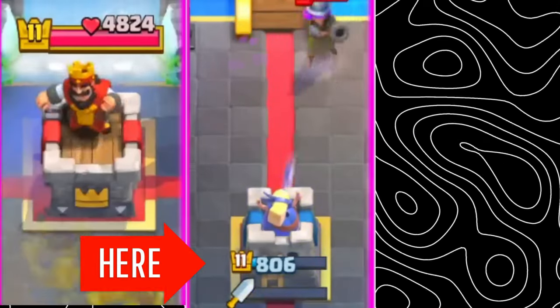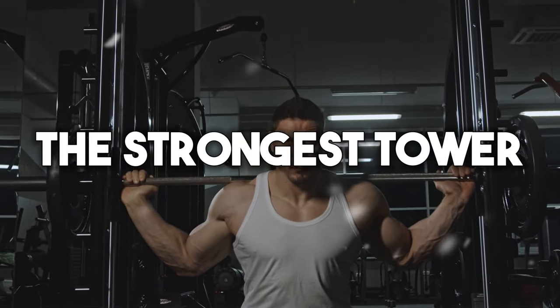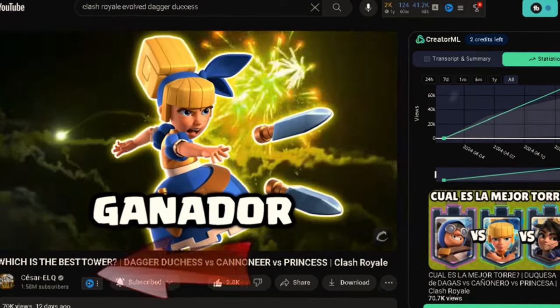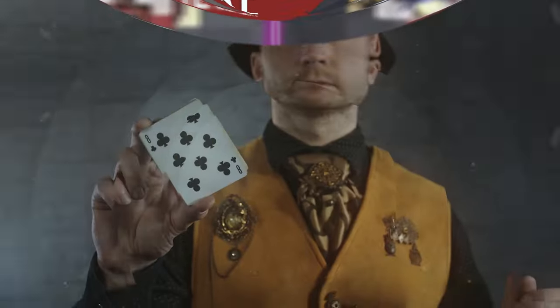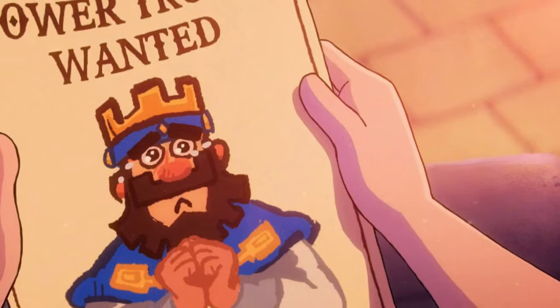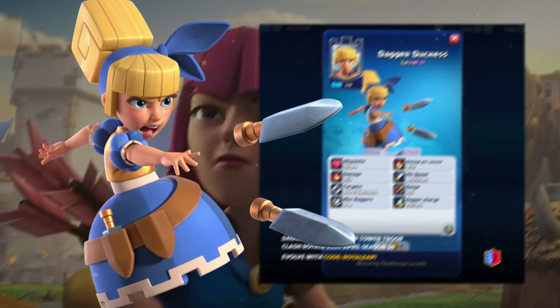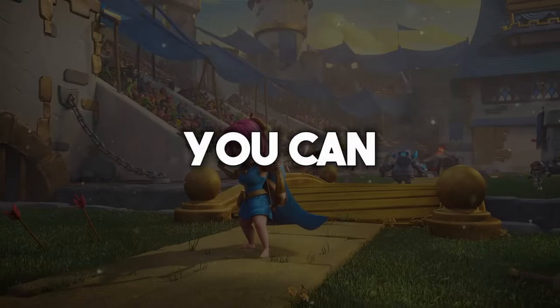It turns out the Dagger Duchess takes the least damage of any other tower as well, meaning it is literally the strongest tower by definition. This is shown by an amazing new video by Caesar ELQ, and you can actually see it demonstrated throughout the video. Because it's truly unbelievable — no other card can do what the Dagger Duchess can do. So yes, she is definitely without a doubt the best tower right now, and it's really not a competition.